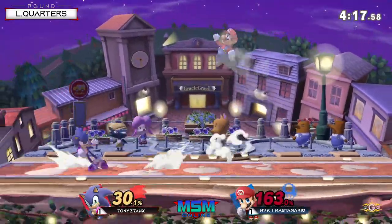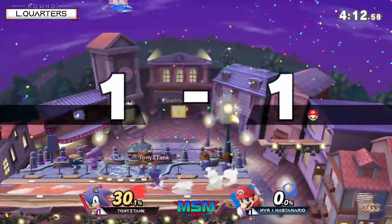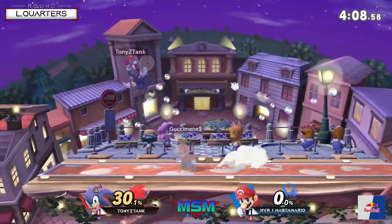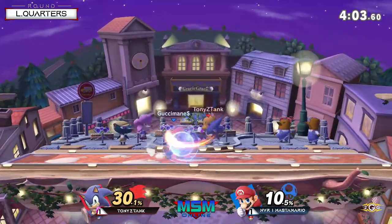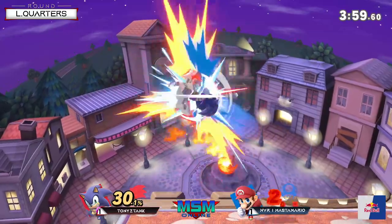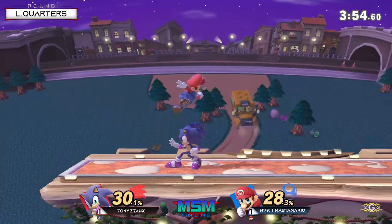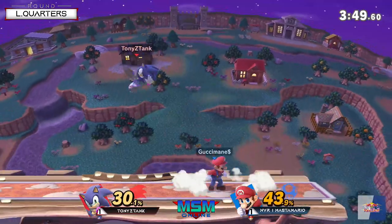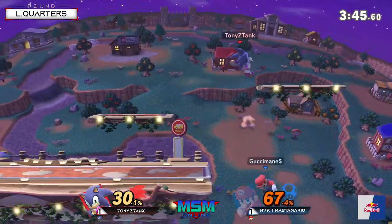Chance for a big combo here — he didn't go for the narrow route. I thought he would go for that to set up a tech chase or maybe even a re-grab. This is a scenario where Master really has to watch out — look at how much Tony can get with spin dash. But he's able to actually counter-attack in this situation, finally catching up to that fireball play.